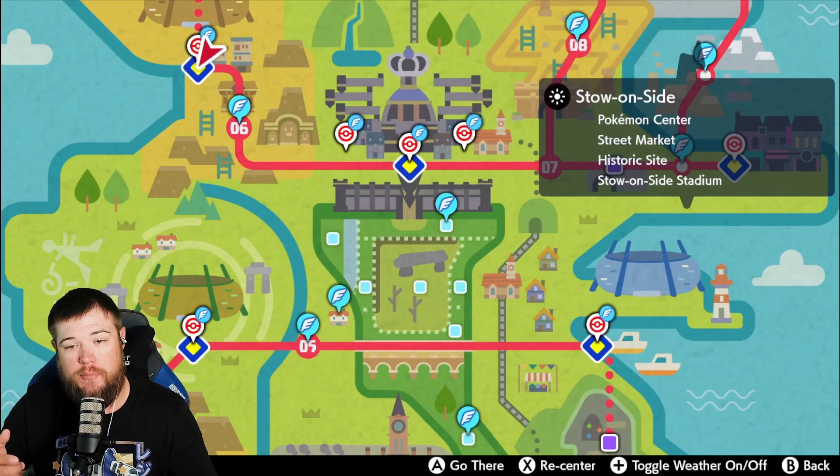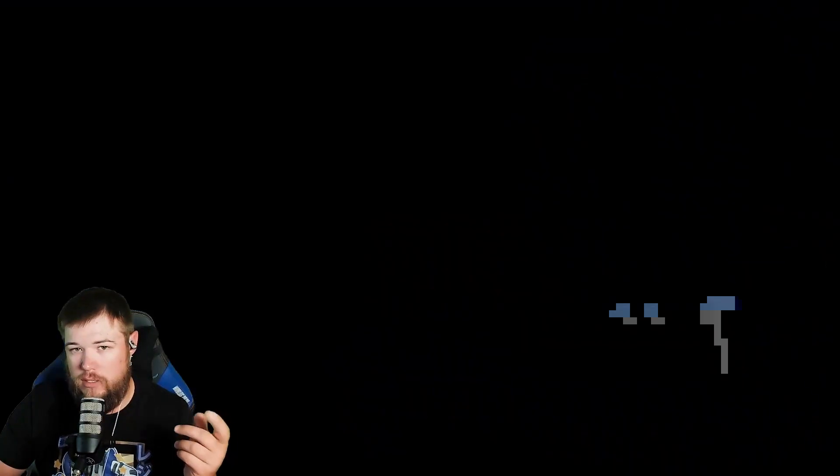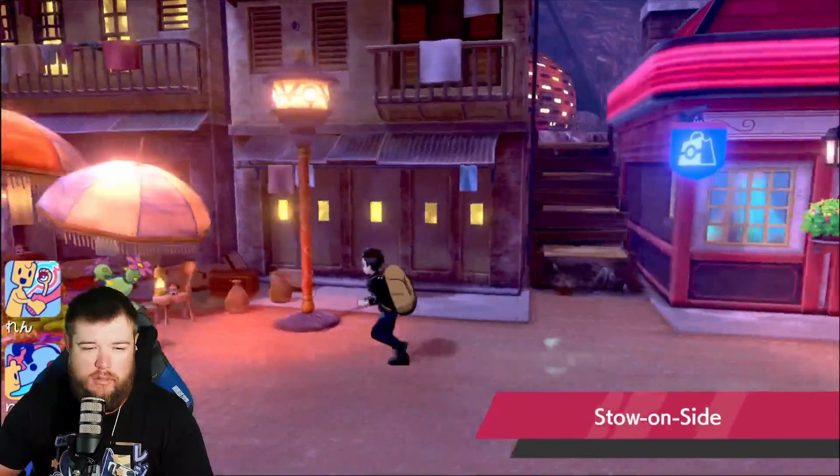So first off, if you come to your map, you'll go to Stow-on-Side. It's the town that has the auction on it, and the person you can buy your other legendary items from. Whenever you spawn in, you'll come right over to him.